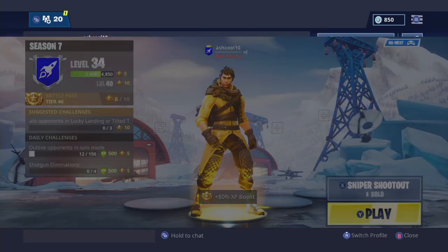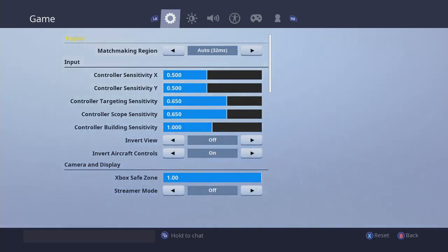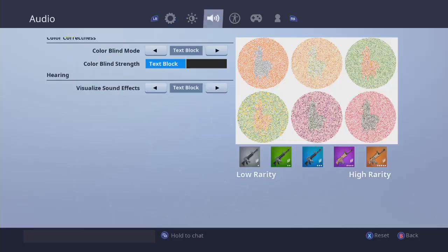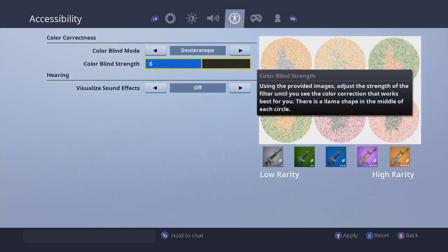So what you want to do is press the start button — I'm a mess — the start button. Go to settings, go over to colorblind mode. You're going to turn this to Deuteranope and turn the colorblind strength up all the way.